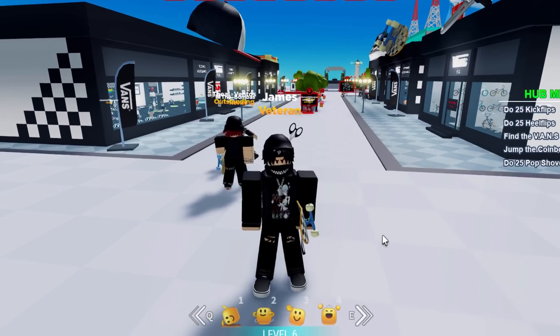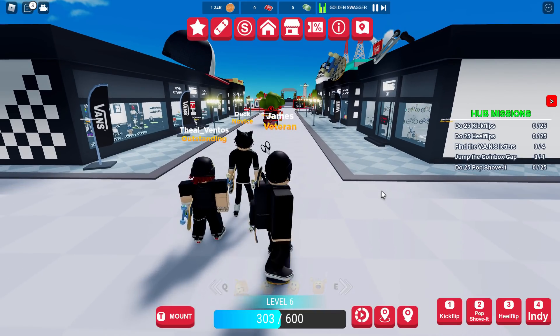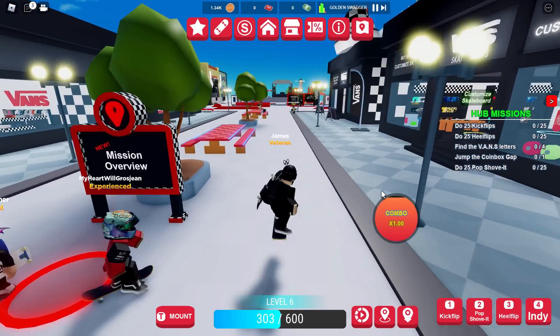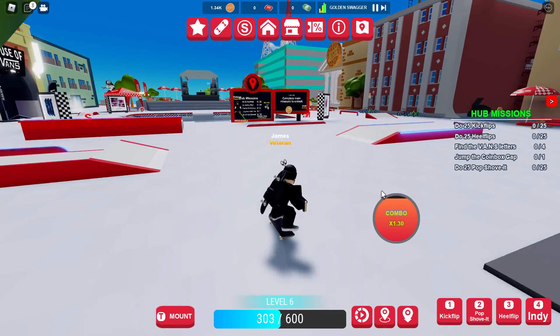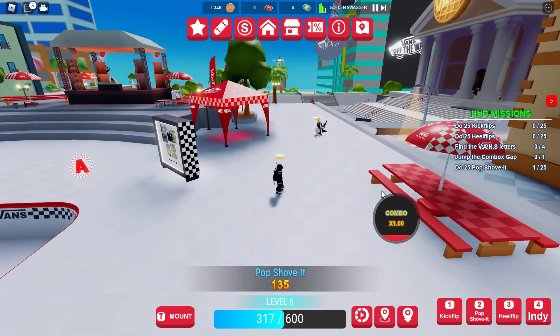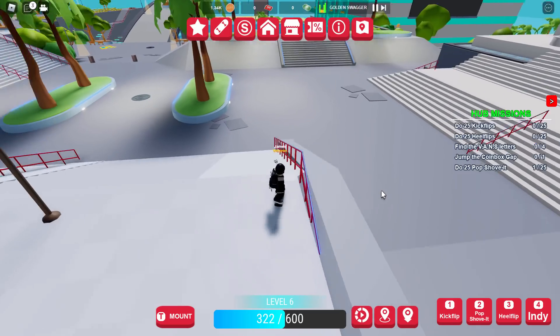Once you join the game this one is really easy to get. All you want to do is click T on your keyboard to get on your skateboard, and then basically make your way down to the beach. It's so easy — you go in a straight line from the spawn all the way down to the beach. You can do some tricks down the stairs if you want to get points.